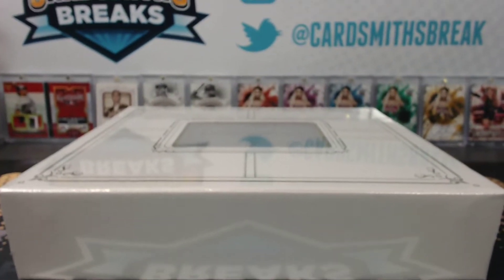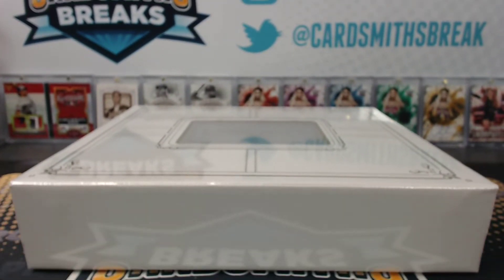Alright, next up, Flawless Baseball, box number 6. This is the bottom half of the case we started with number 5.